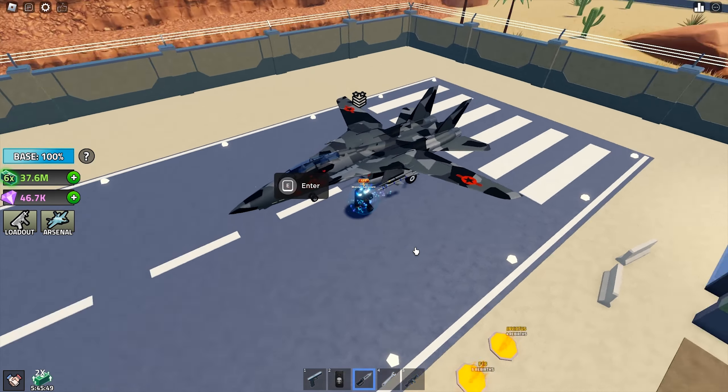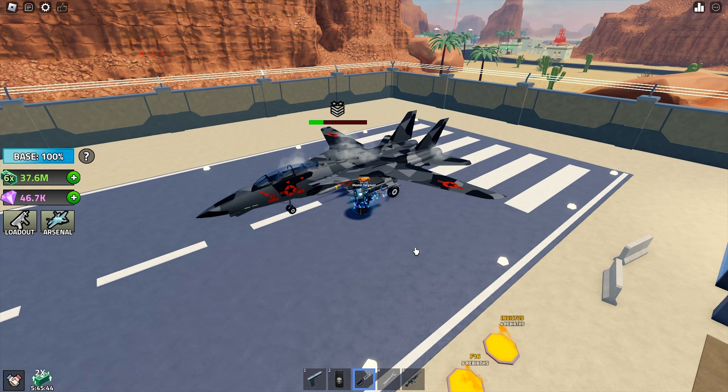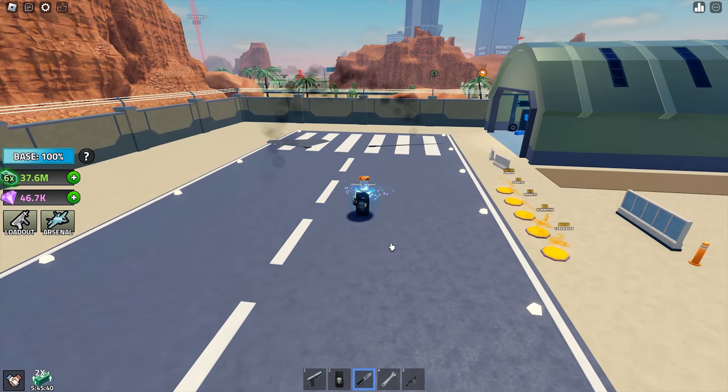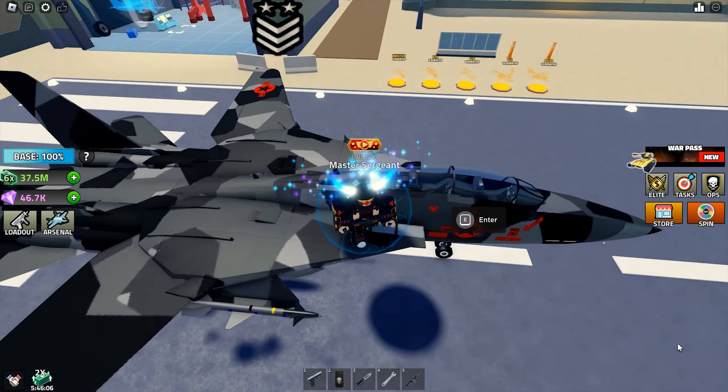What about the health? 7–8 hitknife slashes to destroy it. I am going to use hitknife to test for health from now on — I think that is more standard. There is a passenger seat but it seems that I cannot get onto it.